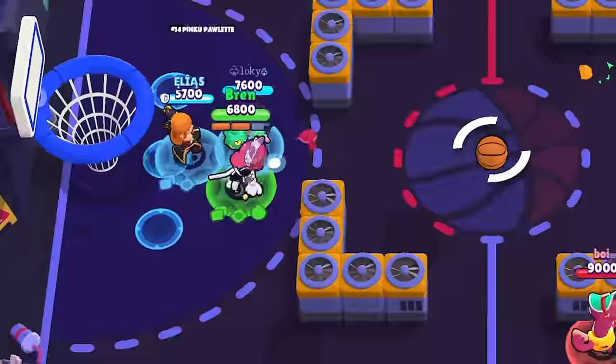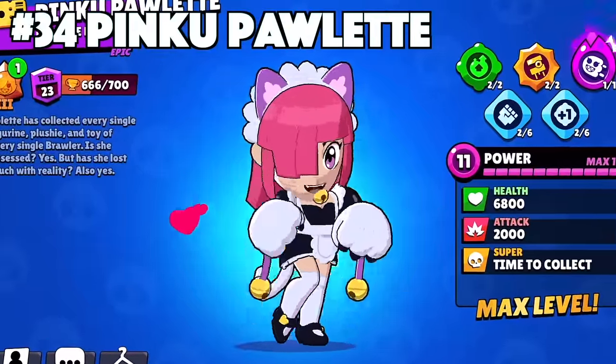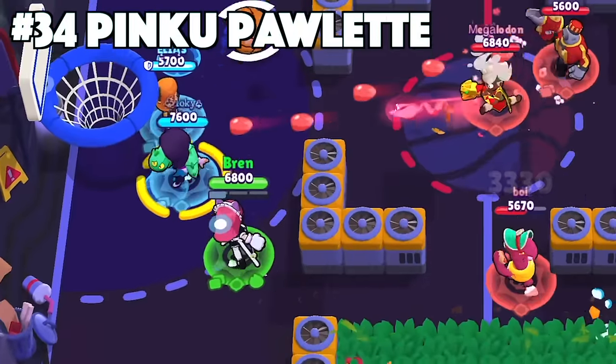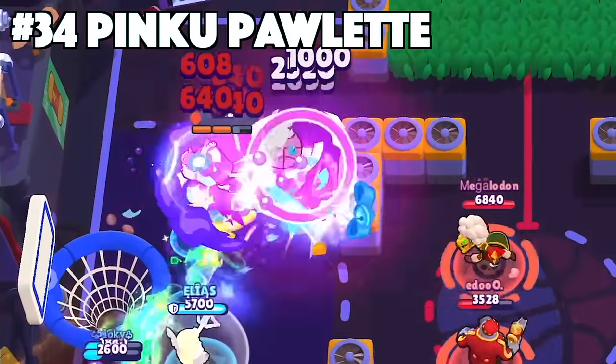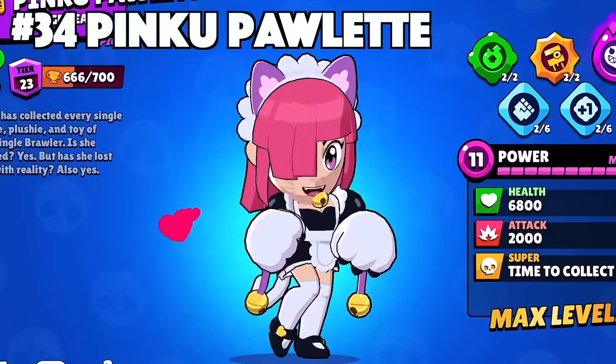Colette's best skin is Pinku Paulette. One of the skins added in the last update, Pinku Paulette brought out all the sims from hiding. It does have all of the color variations as well, giving players a variety to choose from. I could say that this skin is good because of the custom effects, animations, and texture, but we all know it's because of the brawler model.